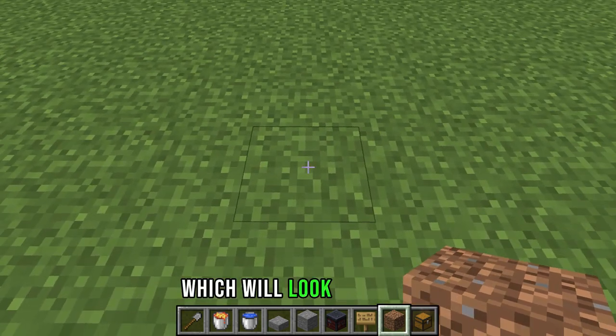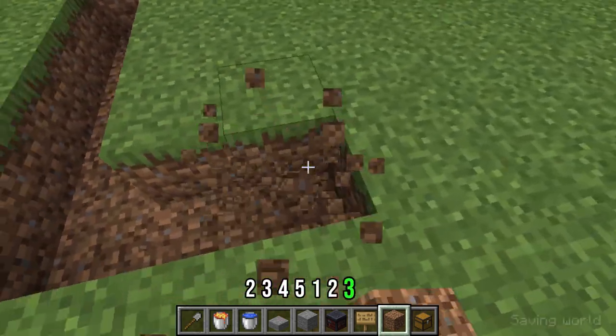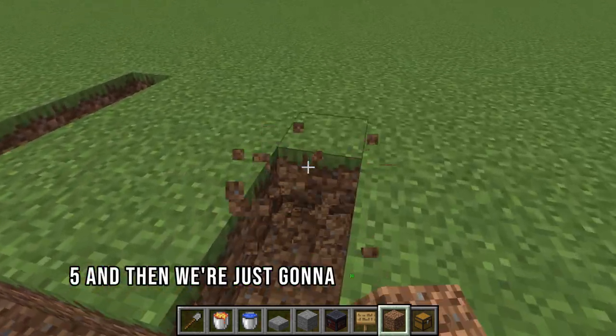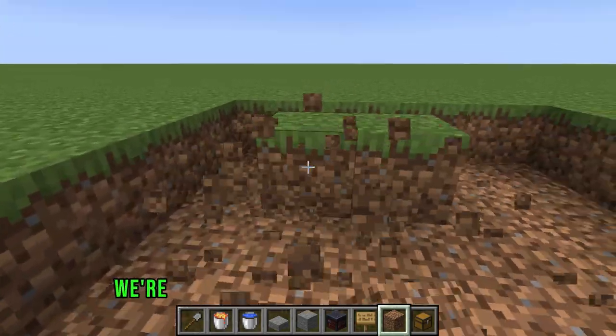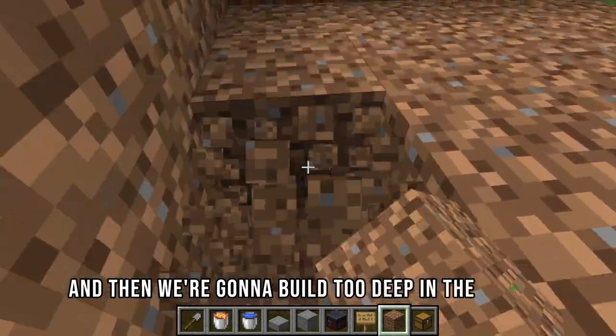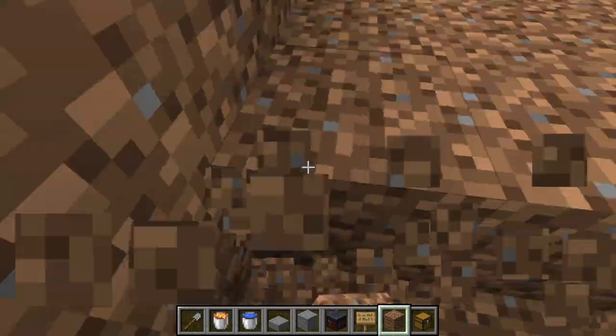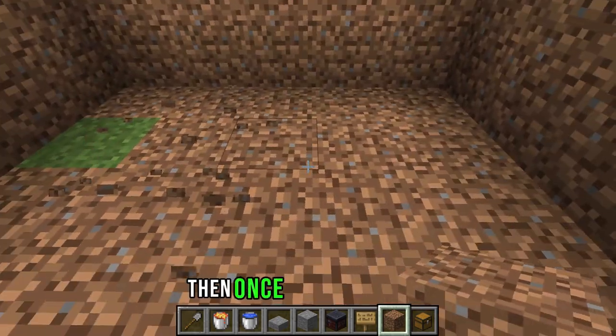It will look like this — one, two, three, four, five, one, two, three, four, five. We're going to do the same thing to this side and it will look like this. We're going to break that spot right there and then build two deep in the ground.